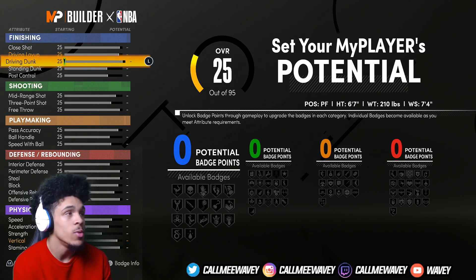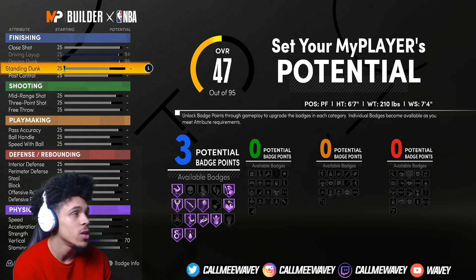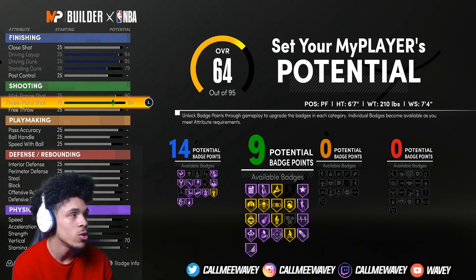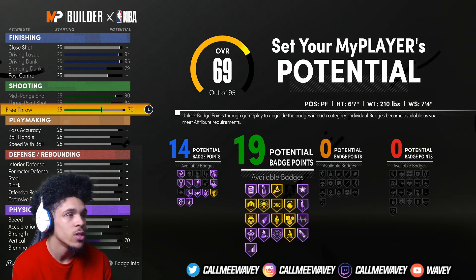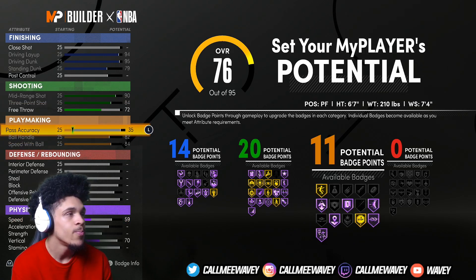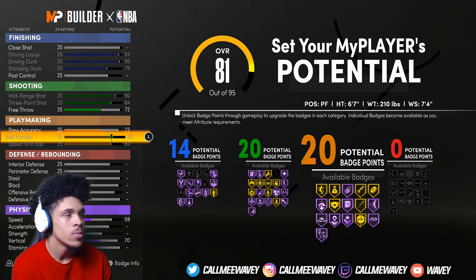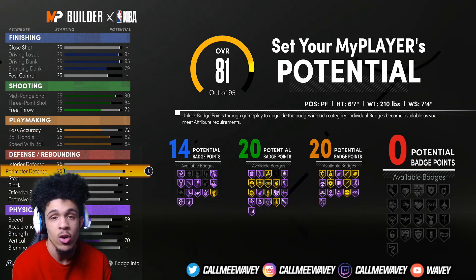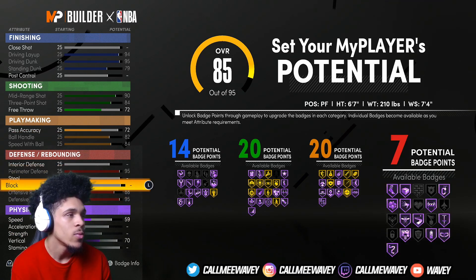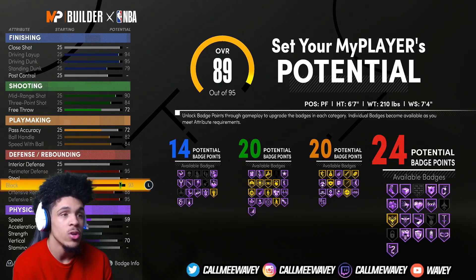Driving dunk all the way up, driving layup all the way up — we're going to ignore close shot for now. Standing dunk all the way up, three-point shot all the way up, mid-range all the way up. We're going to get to 20 badges right there. After that go to ball handle, speed with ball, and pass accuracy — we want to get to 20 there as well. Then this is where all your defensive badges come from. When I upgraded all these, I went all the way up to 24 instantly.